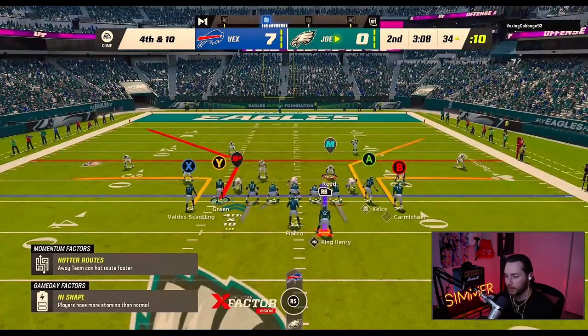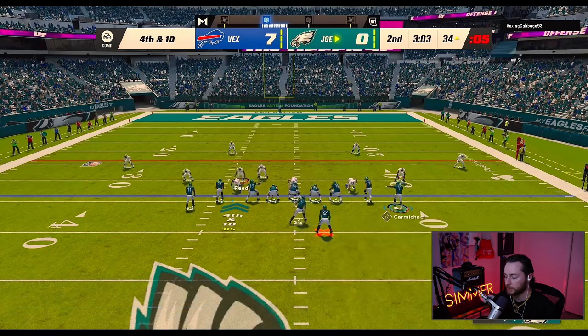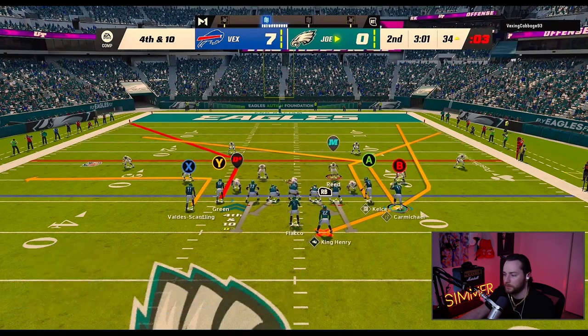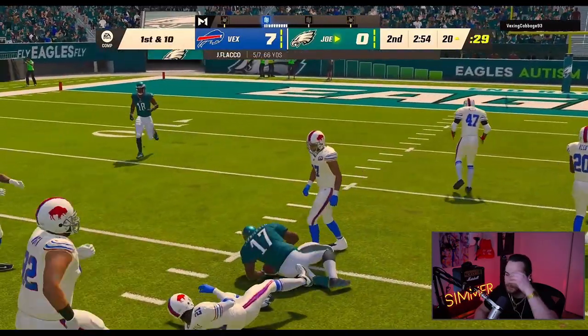Pros and cons — you pick and choose your battles, I prefer to play on balanced. Now as you see here I'm doubling the defensive end because I need a little more time. I should have ID'd this guy on the opposite side but I'm just trying to find the route at this point. Watch that middle guy — boom, Carmichael right down the middle. Great little fourth-down play.